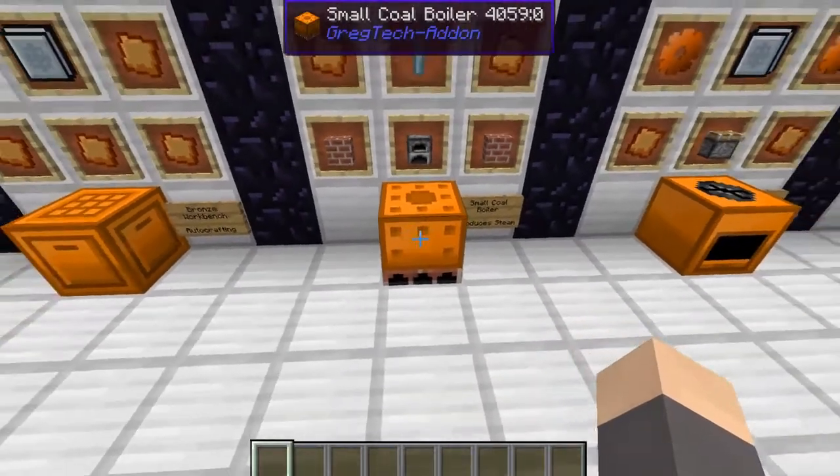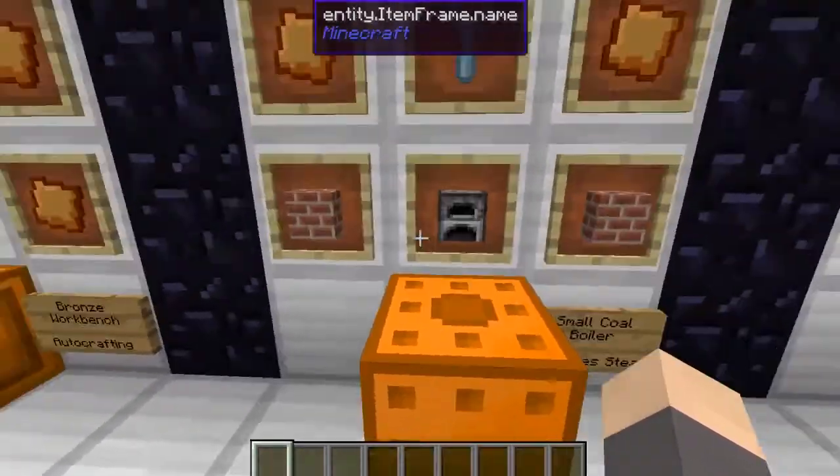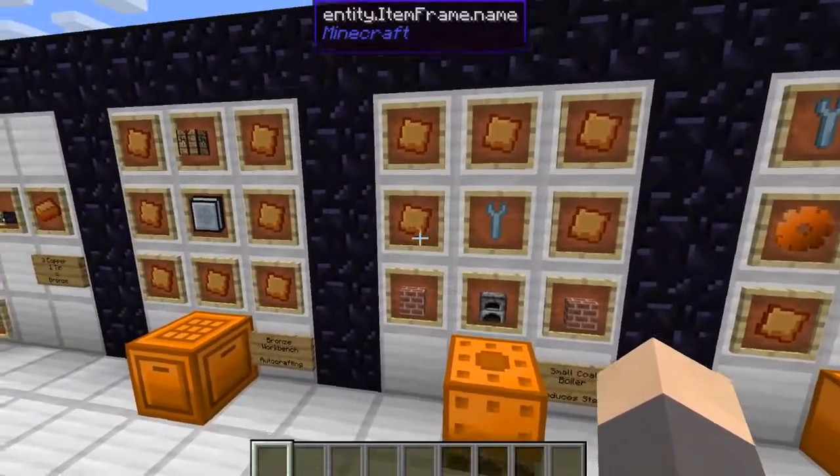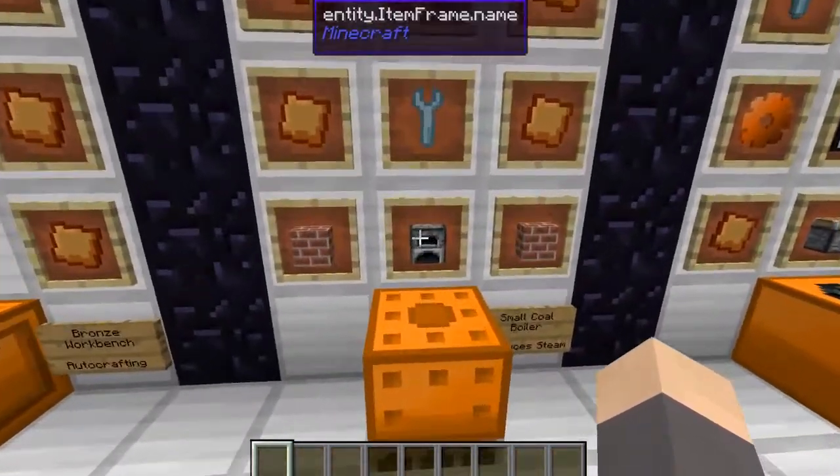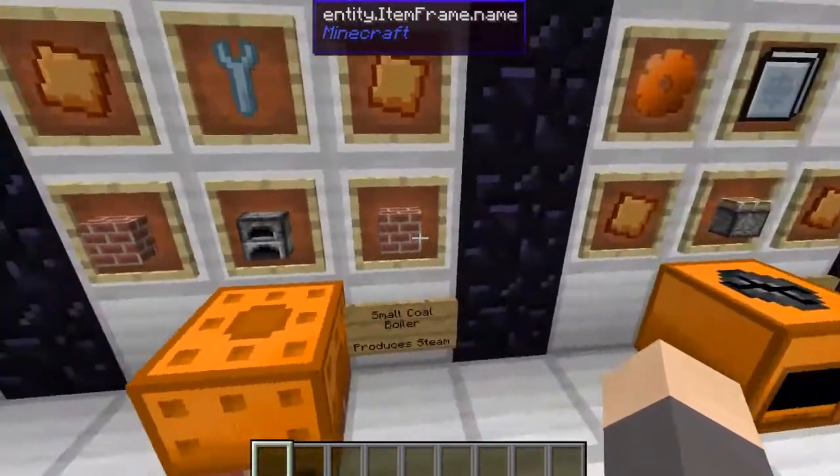The small coal boiler, which is going to be your equivalent to a generator in this stage of the game, takes 5 bronze plates, a wrench to put it together — which doesn't get consumed, just has some durability taken off — a furnace, and 2 bricks.